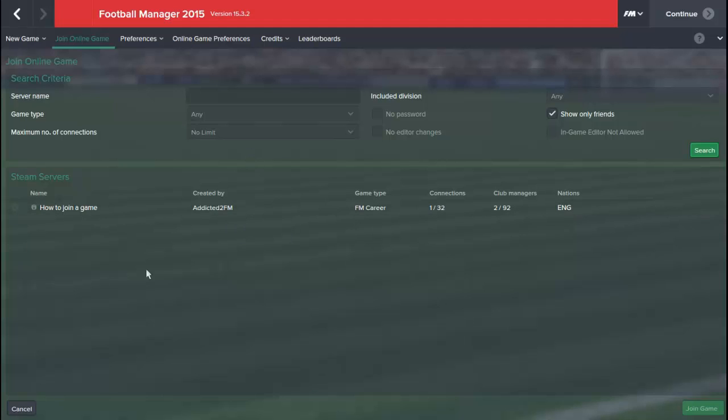That shows if they're in your Steam friends, and as you can see with a bit of help from Addicted to FM, we've got this server here which I'll be able to click and then click Join Game below. That will put me into the same game. If that doesn't work by clicking Show Only Friends, you can type in the server name and search — it should come up. The person creating the game can also set a password just to make sure no one else joins their game.